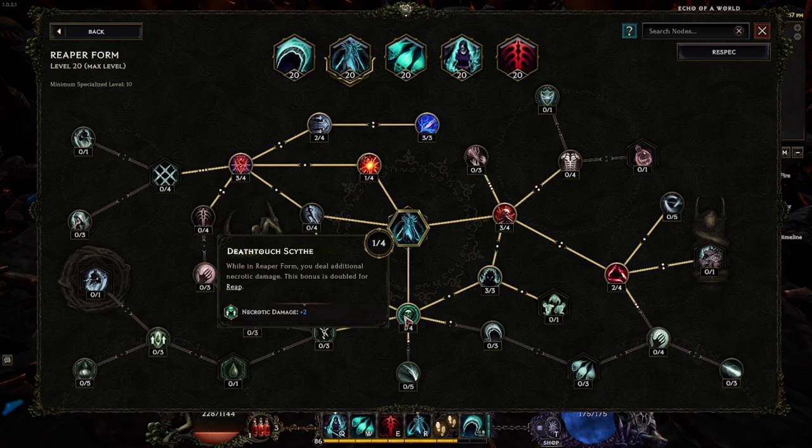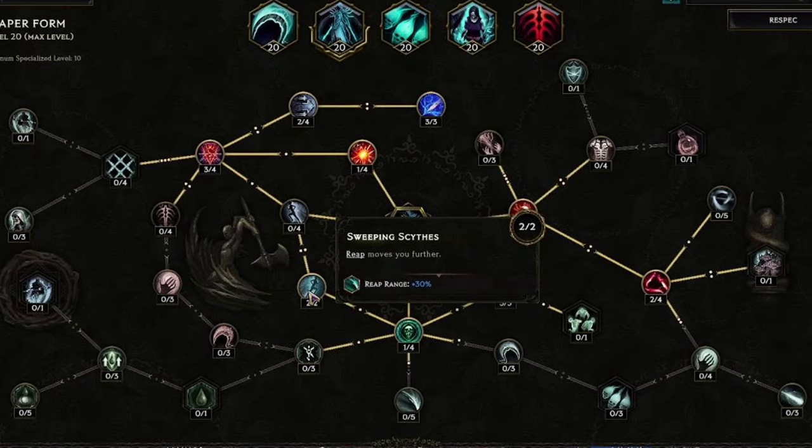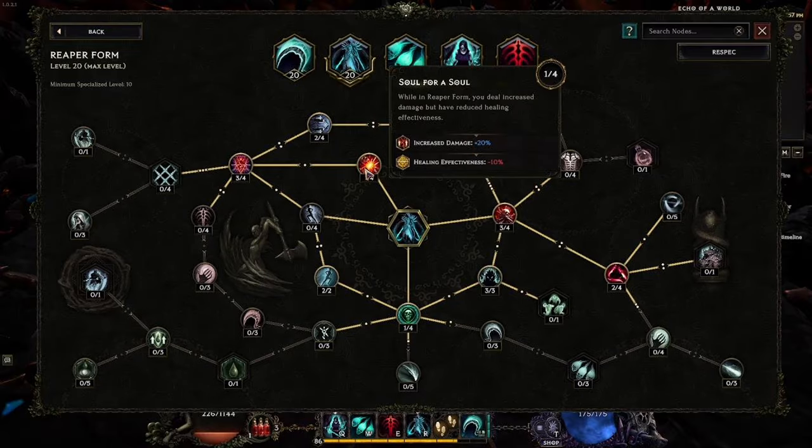Next is Death Touch Scythe — just one point to bridge to the next node. Then Sweeping Scythes, which increases our Reap effective range so that Reap sends us farther each time we use it. This makes Reap a versatile dodging, escape, and engage tool, so it's critically important that we make Reap as effective as possible.